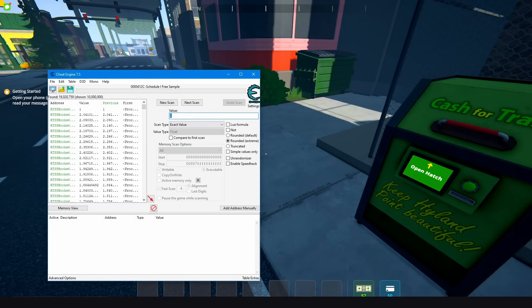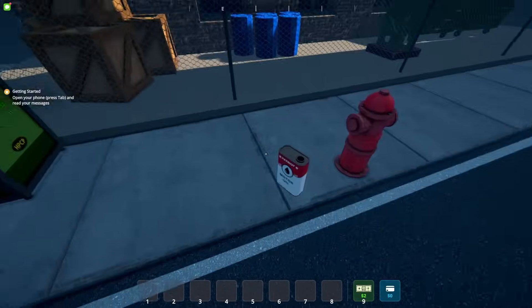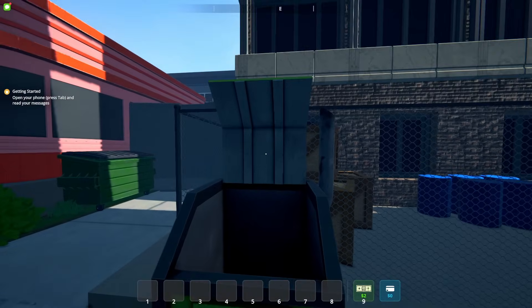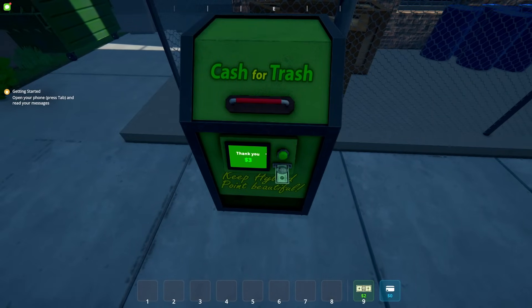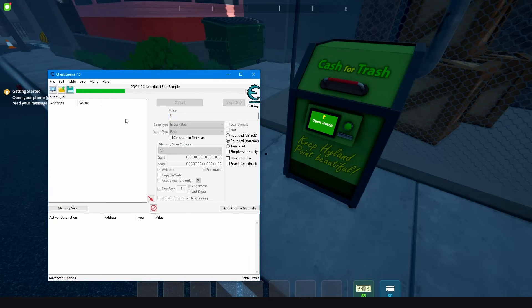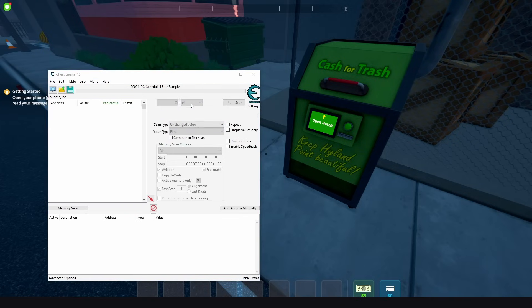Go back to the game and pick up another trash item and put it in again. This one gives you three dollars — collect them. Now you have five dollars in total. Go back to Cheat Engine, put in the value 5, press next scan. Now change the scan type to unchanged value and do a couple more next scans.